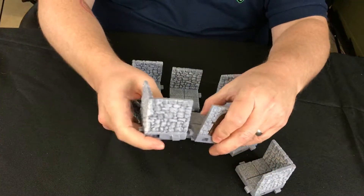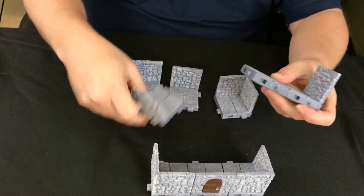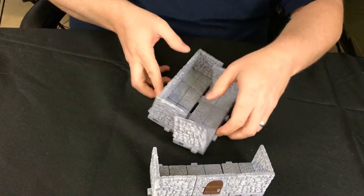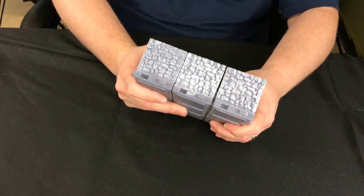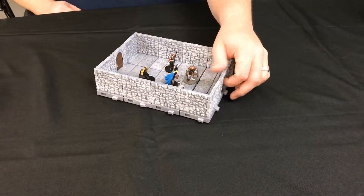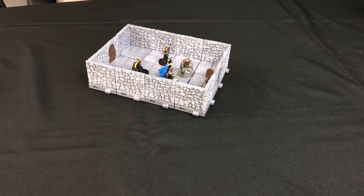We wanted them to be interlocking, so pieces stay together even if the table is bumped or the pieces are moved. This allows rooms to be built on the fly or to be pre-built and placed on the table as one unit.